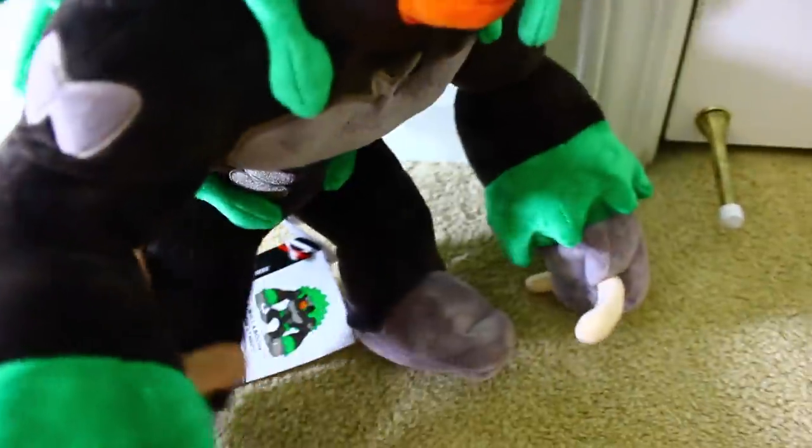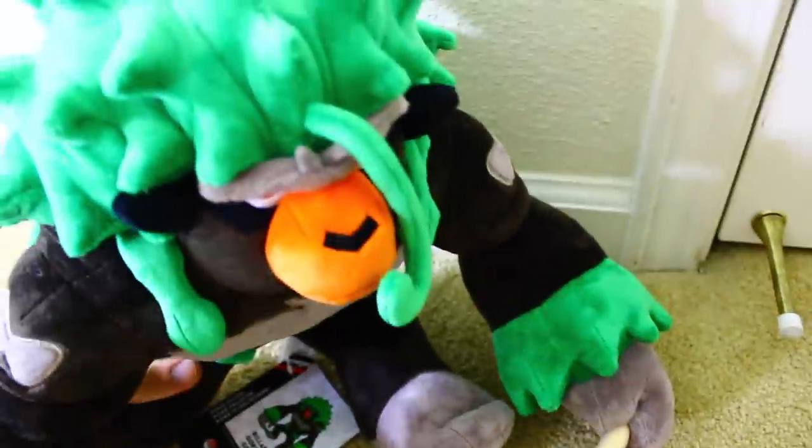Here is the Rillaboom plush by Pokemon Center — he is huge. The arms move, the legs move, and he is just very, very big. And now he is doing the splits.